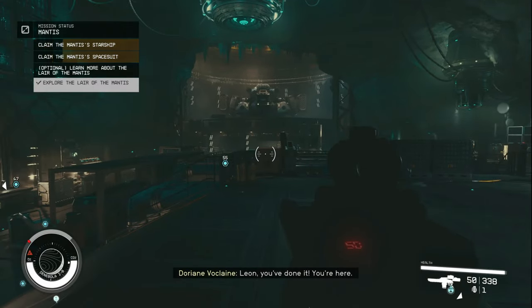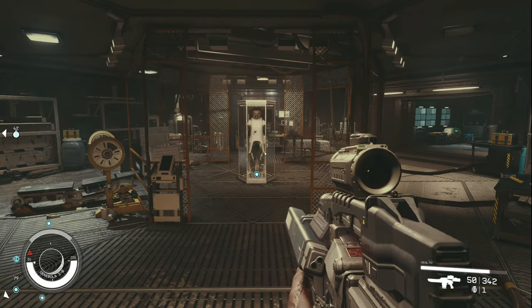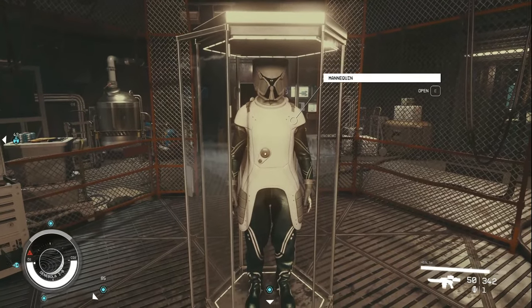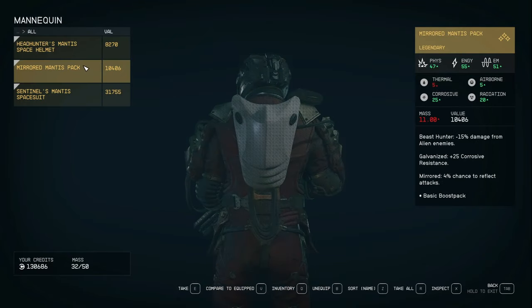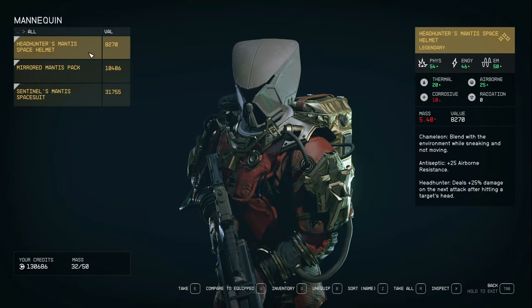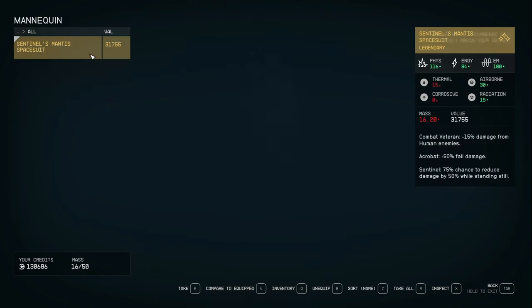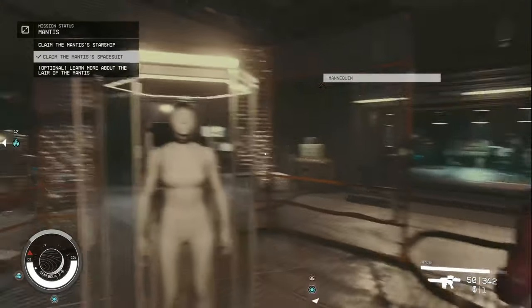Once you go through the cave, explore a little bit — you're going to come across this room, and inside of it is going to be the Mantis armor. It's all legendary and has some pretty good attributes. It doesn't look half bad in my opinion; some people think it looks janky but I kind of like it — it's different, it's unique. Go ahead and grab that and explore the entire area, there's lots of loot in this little basement cave.